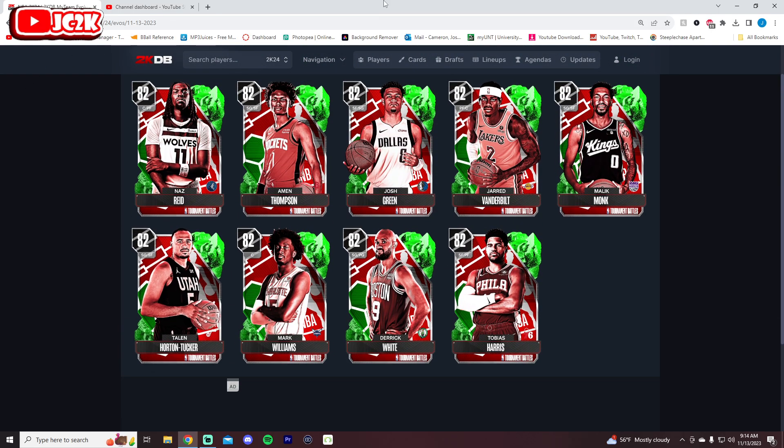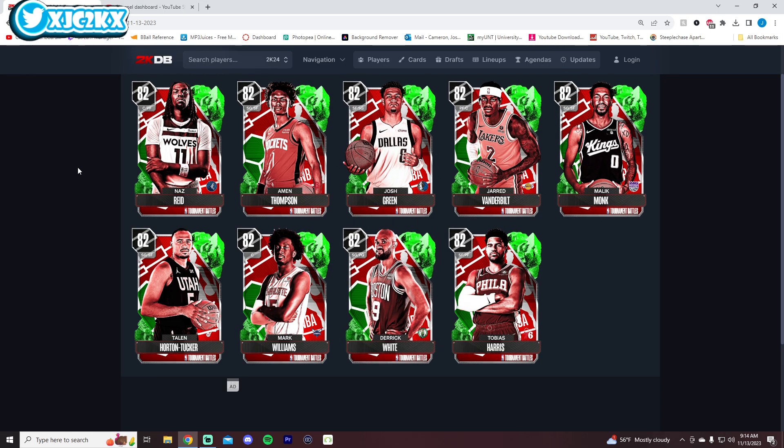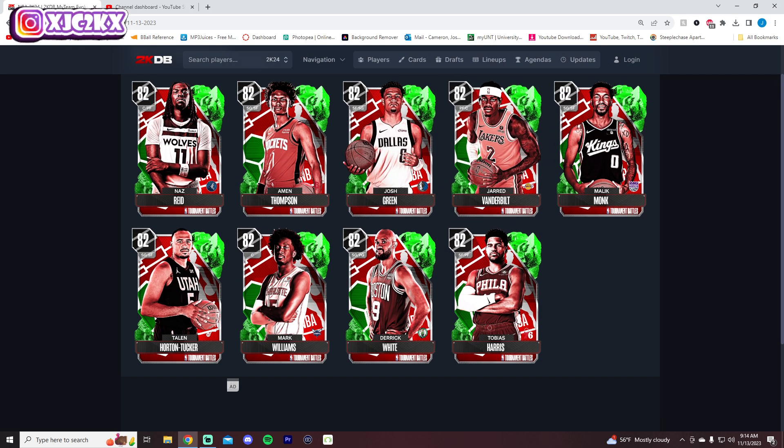The main five from today's drop I'm intrigued by are Naz Reid, Amon Thompson, Vanderbilt, Derek White, and probably Tobias Harris. I'll probably only do gameplay with Vanderbilt, Derek White, and maybe Naz Reid and Amon Thompson as well. These cards are only Sapphires right now but they're going to continue to get better, and for 13,860 MT we're going to start to get some of the best value cards in the entire game from these Evos. This promo as a whole is a real success — gotta give 2K some credit. Hope y'all enjoyed; if you did make sure you hit that like button, leave a comment, and subscribe. I'll be back with more 2K content very soon.